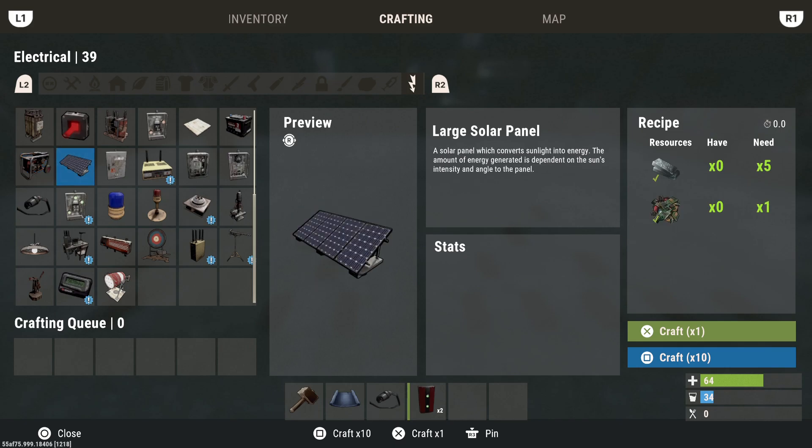Last but not least, we have our solar panels. Solar panels kick out 20 units of energy each, but they're one of the best sources you can use because during our day and night cycles, we have 10 minutes of nighttime and 30 minutes of daytime. So these are going to be on for three quarters of the time providing you power, and because of that we're able to supply more power into our base than we're going to be using at night.